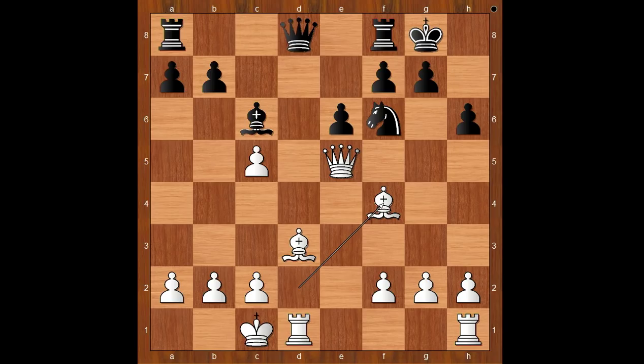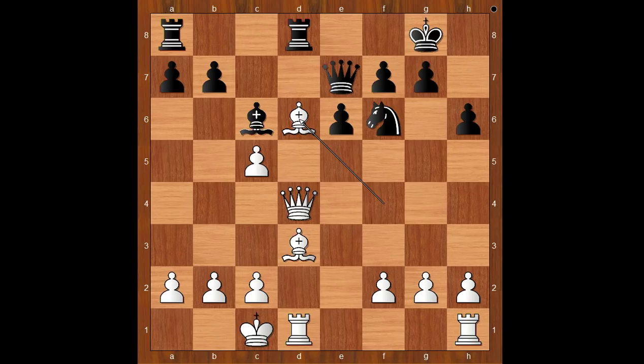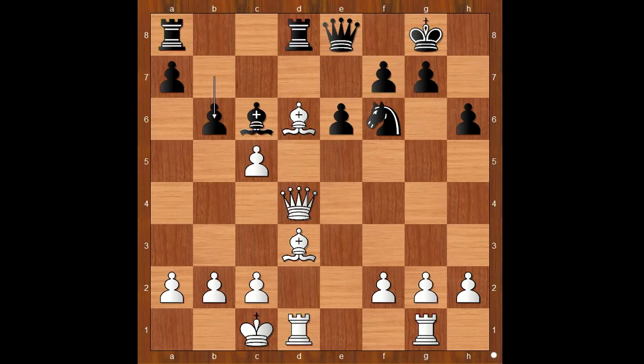What is this doing? Queen to e7. If bishop takes on g2, then the black queen would get in trouble. Back to our game — queen to e7, queen to d4, intending bishop to d6. Rook from f to d8, bishop to d6. The white dark square bishop is now the star of the dark squares. Queen must move — queen to e8. Rook from h to g1. The plan is very simple, isn't it? g4, g5.